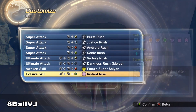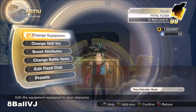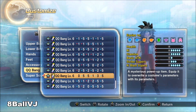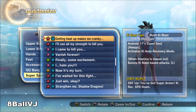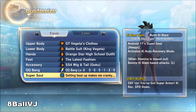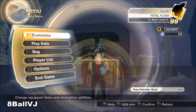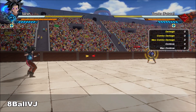If you're a Saiyan, I recommend putting on Future Super Saiyan. If you're any other character, just put on Potential Unleash. When it comes to your QQ Bang, it doesn't really matter as long as you've got something that boosts your strike supers — there's no point putting it on if you're not a strike super type of character. Your super soul is really personal preference.